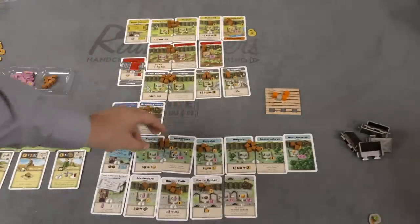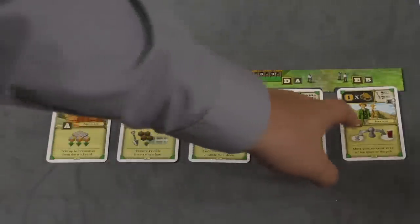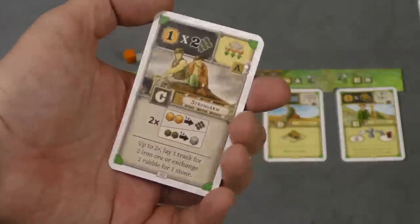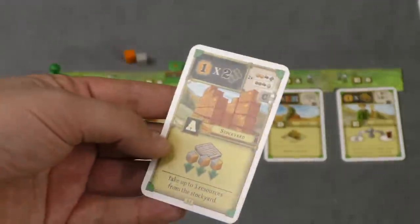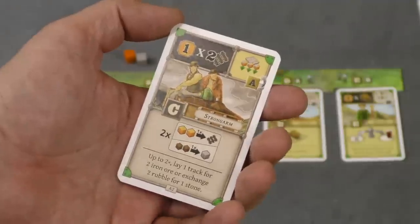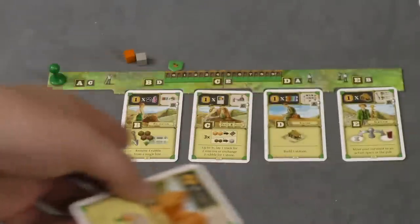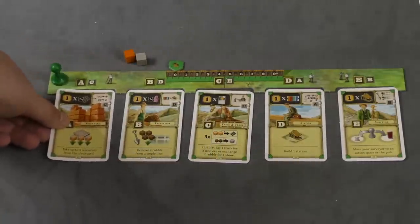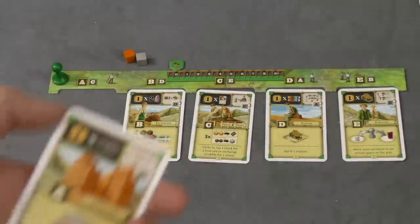Each player has their own setup. At the beginning of the game, each player is going to have an A, B, C, D, and E card. On a player's turn they pick one of these cards, take that action, and then flip it over. The cards are built so that there's a really good action on one side and an okay action on the other. Each time you use it you flip it over, although there are cards that let you flip other cards back to the better side. Each of these does something different, so let's go over a few of the actions.